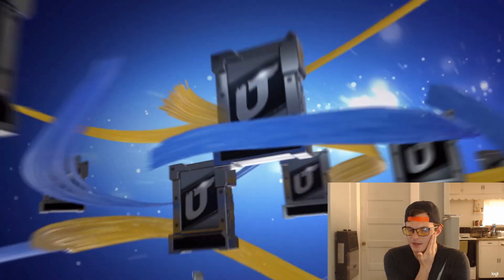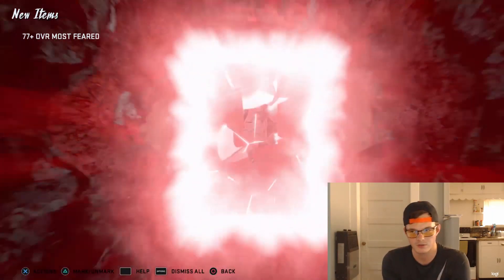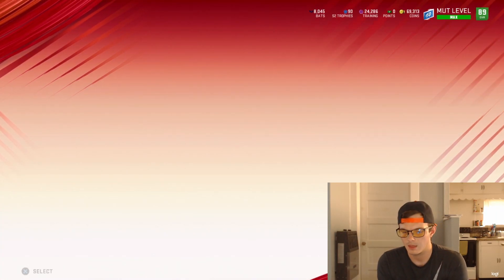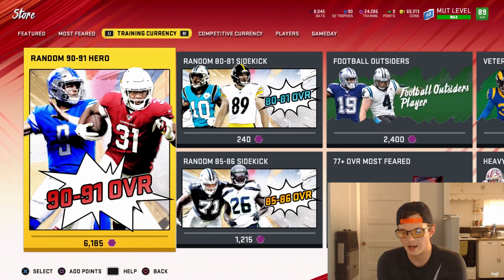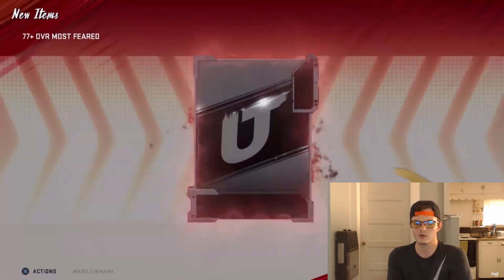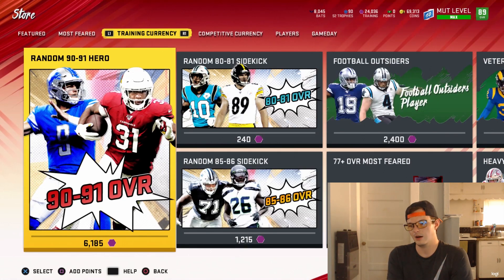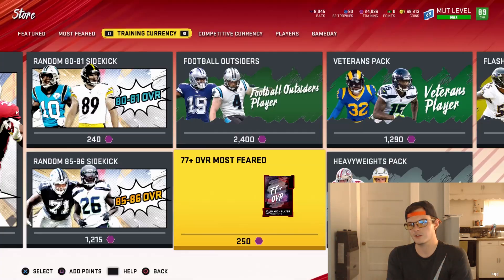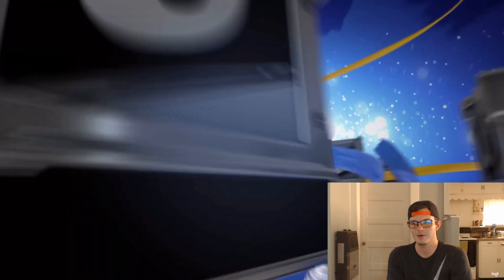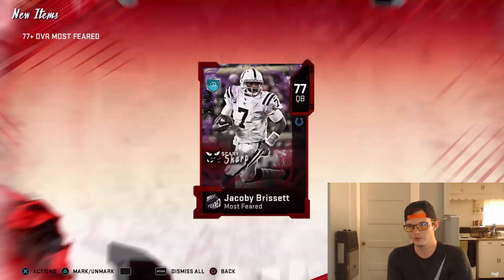The Chiefs beat the Broncos — I expected that. I started Philip Lindsay on my fantasy team because I thought the Broncos would still do okay on offense just because the Chiefs don't have a really good defense. But Philip Lindsay had like no points at all. Honestly, I don't know if it was the Chiefs defense playing well or the Broncos offense being that bad — either way it was rough.